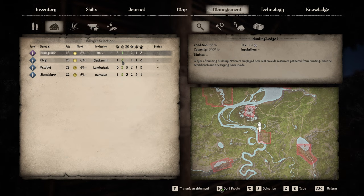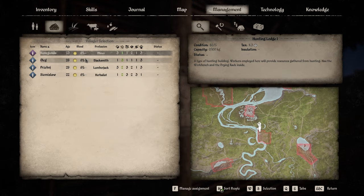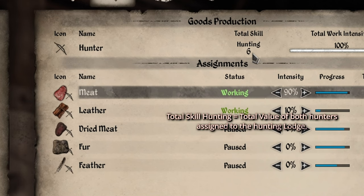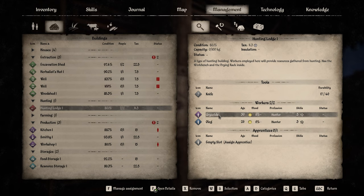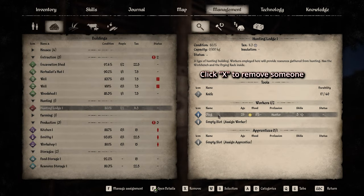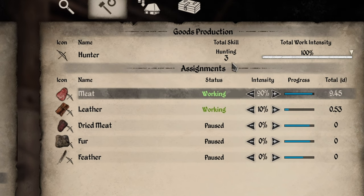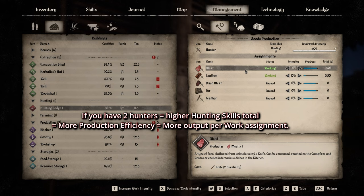I'll put this guy here - let me double check, I have number two, so I'll put Aalleg. Now I have Aalleg assigned and you can see a percentage of efficiency. With him I have a hunting skill of six. If I remove someone - remove by X - I now have a hunting skill of three. Look at the number on the right to see the difference.